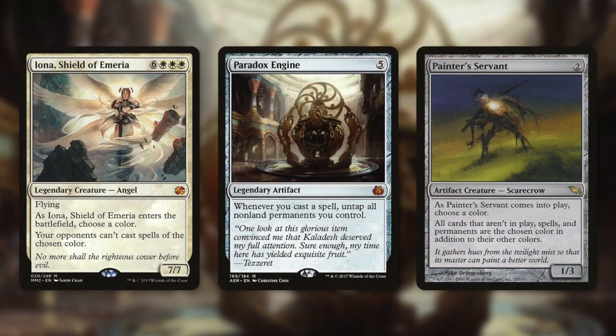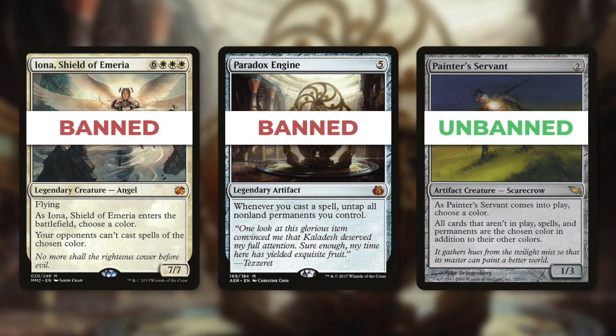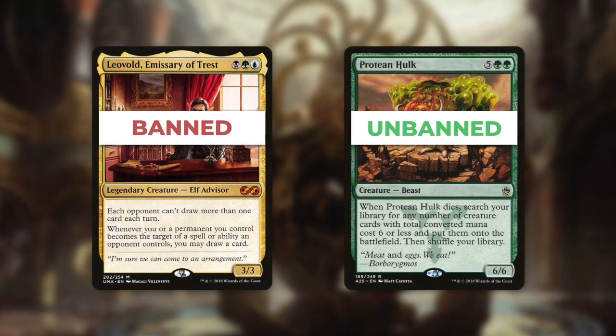Today there was a huge announcement from the rules committee. Both Iona Shield of Emeria and Paradox Engine were banned, and Painter's Servant was unbanned. We actually haven't had any banlist updates for quite some time — the last ones were in 2017 where Leovold was banned and Protean Hulk was unbanned. Those changes definitely made an impact on the Commander format, but I think today's changes might have an even bigger impact than those did.